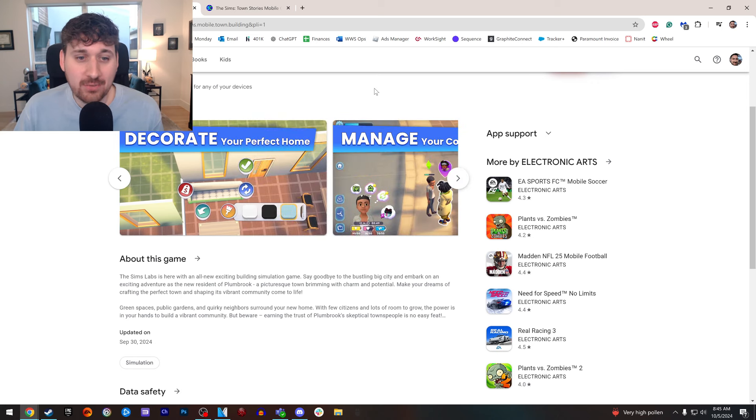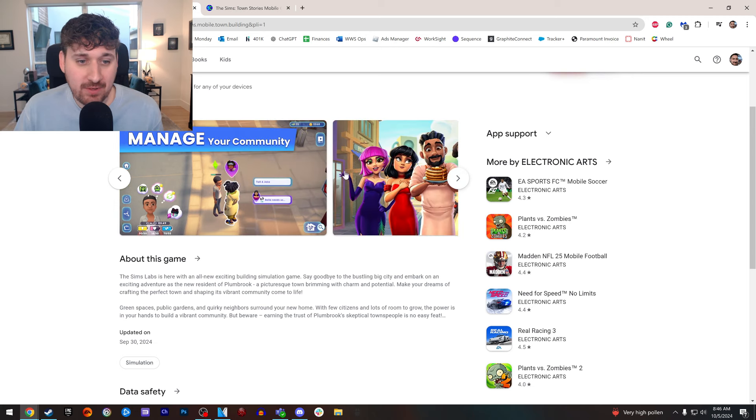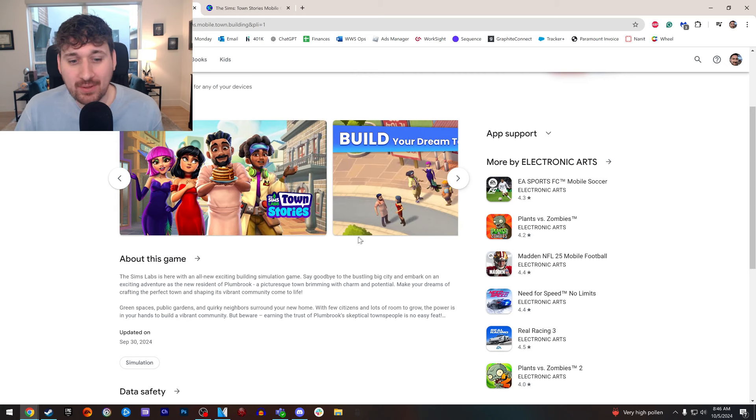'Decorate Your Perfect Home' — that's been in every Sims game from Sims FreePlay to Sims Mobile. 'Manage Your Community' — it looks like you can build relationships. There are these three energy types that I'm going to get into when we start breaking down the video. But that's the Google Play Store page, updated September 30th.